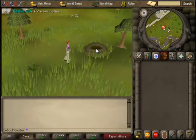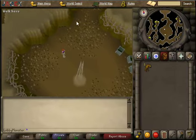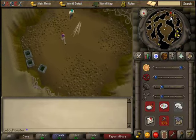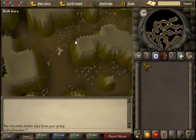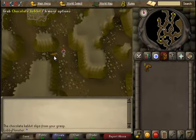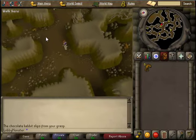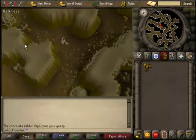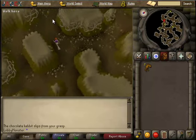Let's go down the hole here. We are to grab these chocolate kibits — we need about ten of them. They're all through these tunnels down here, you just have to pick them up. They are slippery, so they'll get away, so it'll take a couple times to get them.